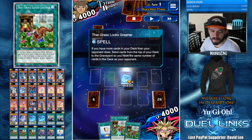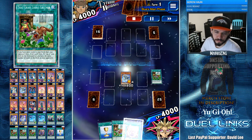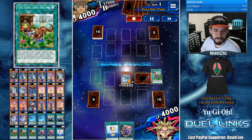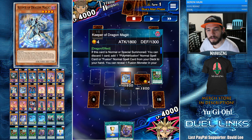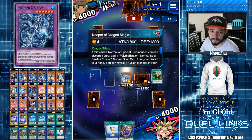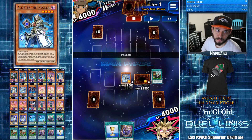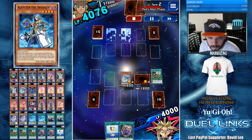We have an insane hand. We have Grass to mill, but before we mill we're gonna search for Magicalized Fusion. Keeper of the Dragon Magic can summon any fusion material monster as long as you reveal a monster from your Extra Deck that has said fusion material. So we mill Alistair, reveal him, put him face down, and when he's flipped face up we're able to search Invocation.